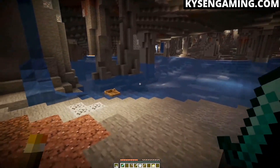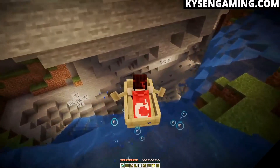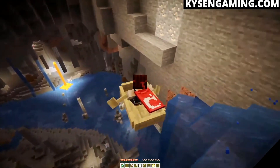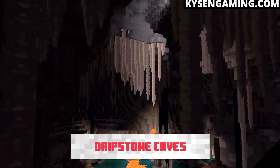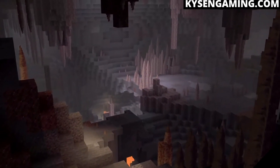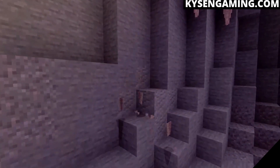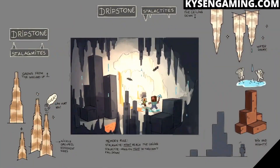We can expect huge caverns, narrow tunnels, and a local water level, meaning you can have underground lakes, rivers, and waterfalls in some caves. The first new cave type to look at is the dripstone caves — an amazingly cool new feature with stalactites and stalagmites. The stalactites will drip water which can fill up cauldrons placed underneath. They can also drop from the ceiling and harm entities beneath them, and similarly, if an entity falls onto a stalagmite they will take damage too.